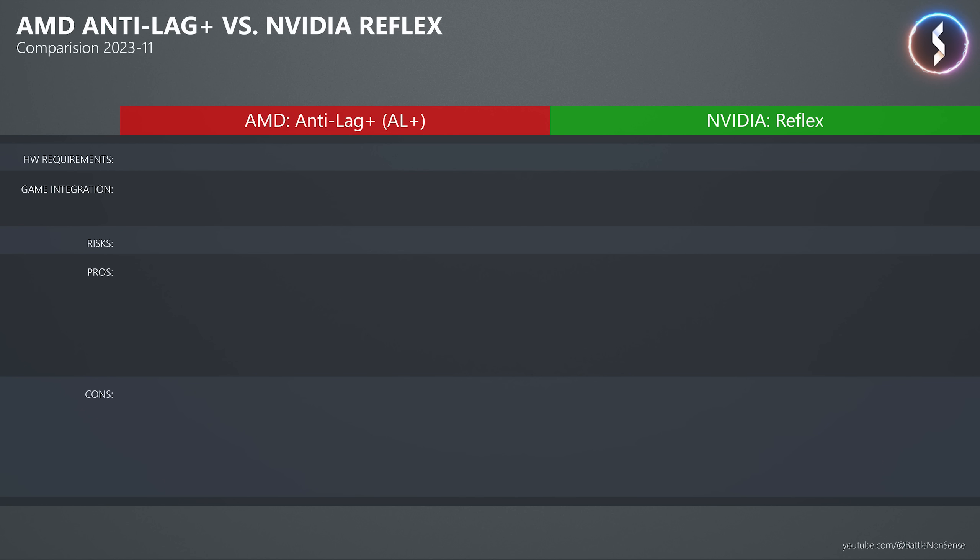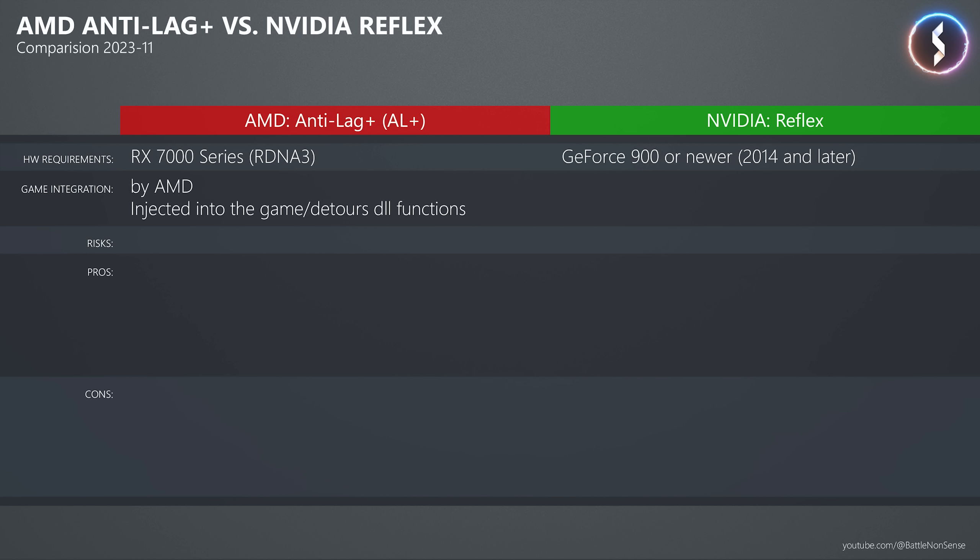Now let's compare Anti-Lag Plus and Reflex. For hardware requirements, you need an RX 7000 series GPU for Anti-Lag Plus, meaning you must buy a new card — AMD did not explain why older cards are unsupported. By contrast, Reflex works with any Nvidia GPU released since 2014. The integration approach also differs greatly: AMD adds Anti-Lag Plus support by injecting code into the game engine and detouring DLL functions, while Nvidia provides an SDK that game developers use to add Reflex support directly, with Nvidia also providing support and optimization.